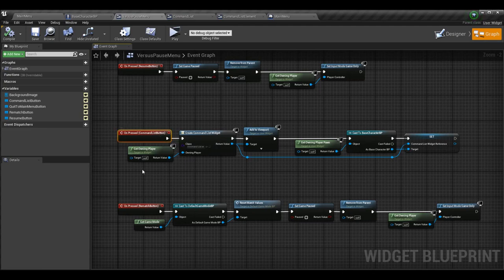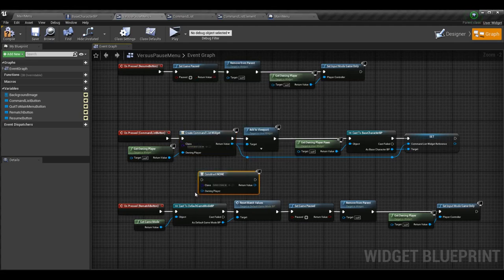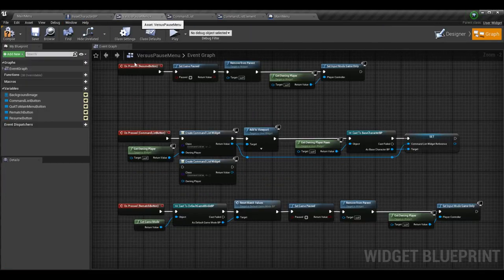That's one minor change. We also never actually filled out the command list button logic, because I didn't have the command list prior to the previous episode, so we'll fill that out now. When the command list button is pressed, we create the command list widget using create widget and select your command list. You don't actually need an owning player here because the versus pause menu is owned by the base character's player controller. However, if you want to access the command list from multiple locations you may still want to spawn it with an owning player to avoid bugs.